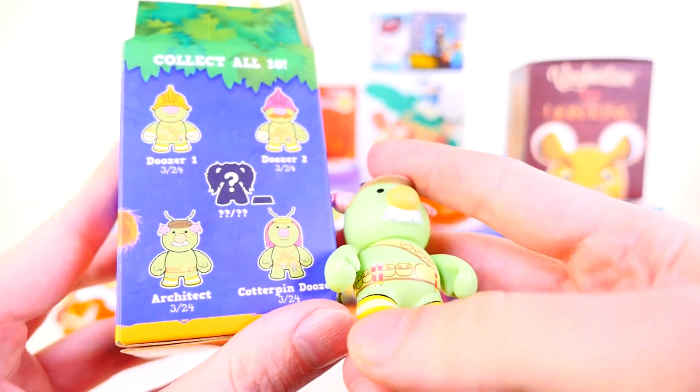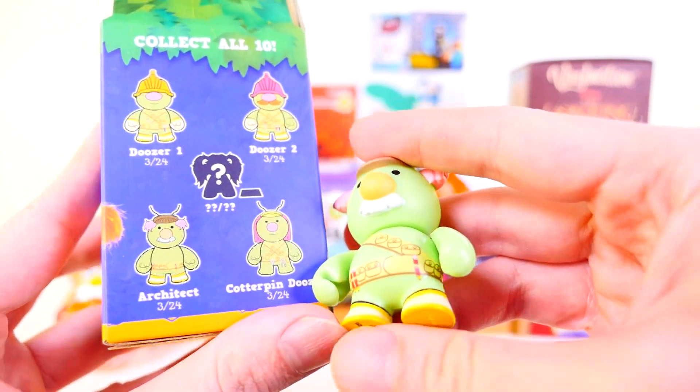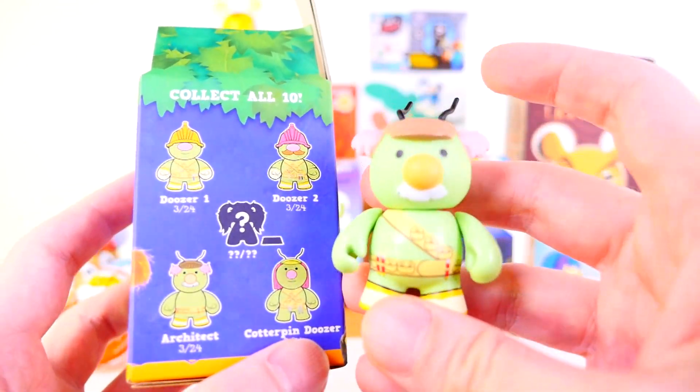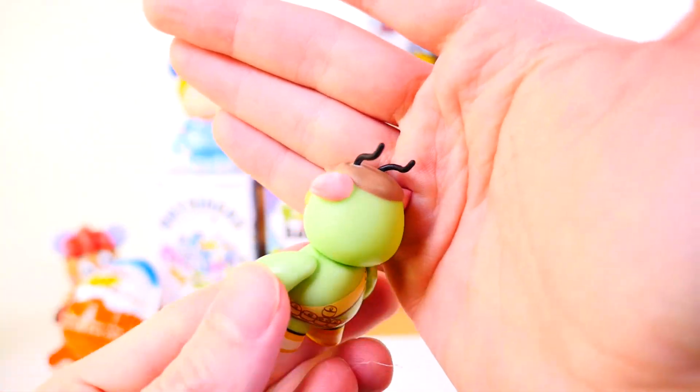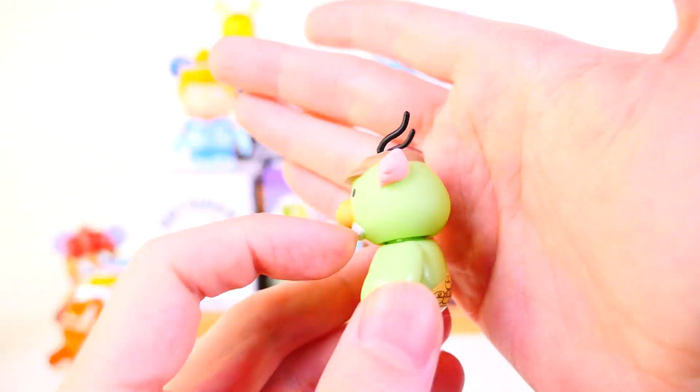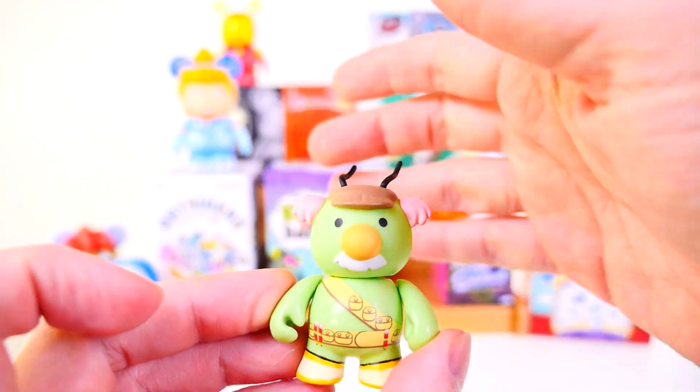I'm looking at his belt. It looks like he's got like three different pencils on his belt along with these little battery hand grenade looking things. He's also got this little strand of kind of like Homer Simpson hair up here, which was a really nice touch for this little guy.